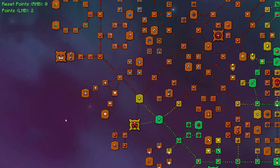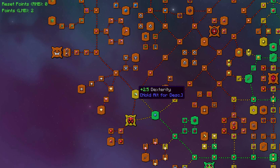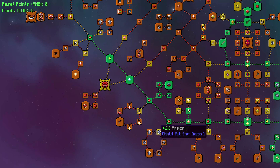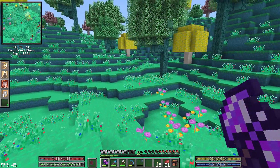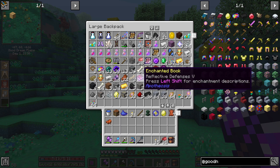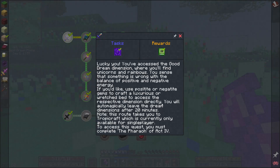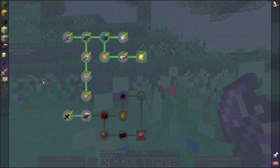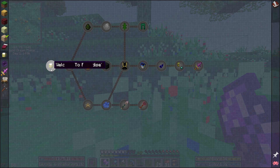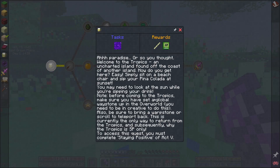We've got two talent points — let's go dex and strength. There are a couple trees with a lot of armor I wouldn't mind getting. Now, is there an easy way to go back? It says this route takes you to Tropicraft which is currently only available for single player. We were just talking about that at the end of last episode — before coming to the tropics, make sure you have set a global wave stone up in the overworld.